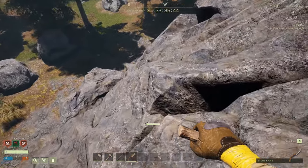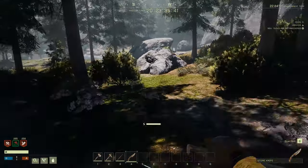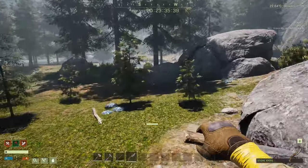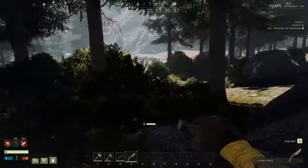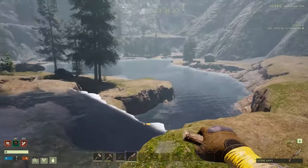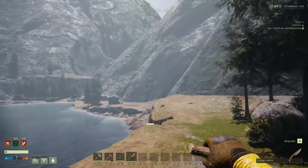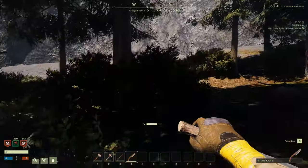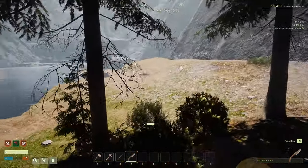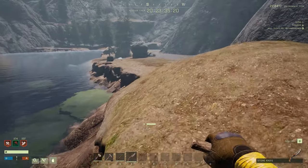For fall damage, it's quite difficult to get hurt in Icarus — just take it slow. And here we go. Now you are at this canyon, which gives you water, fish, animals, trees, and everything you want.